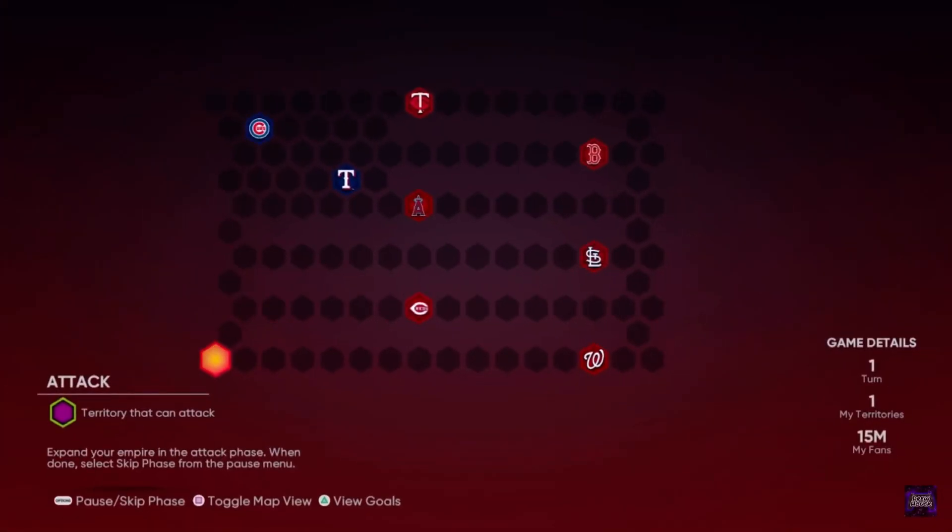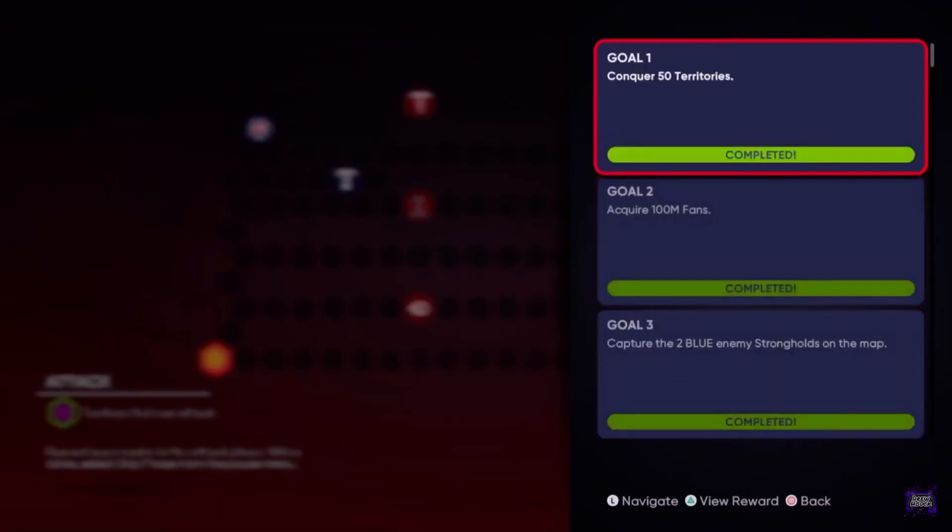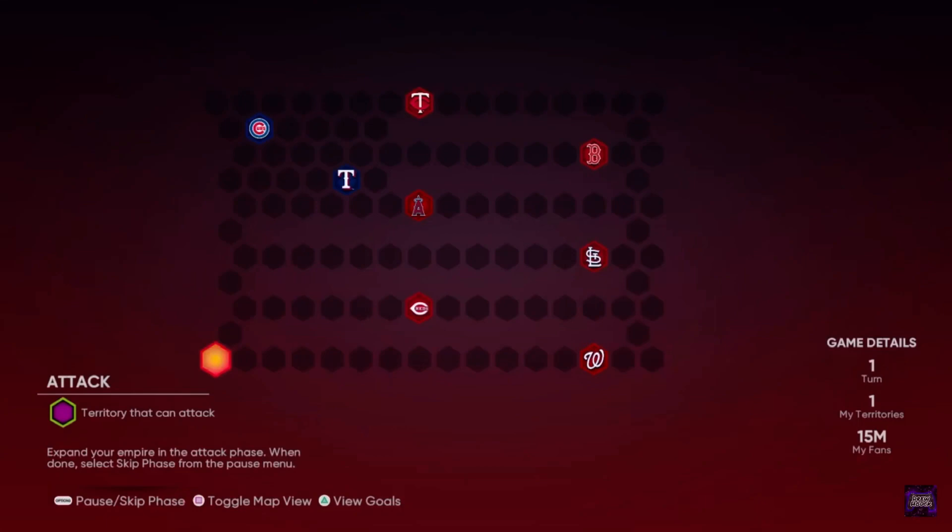Alright, what's up guys, welcome back to another MLB The Show 21 video. Today the 4th inning program just dropped, so the conquest for this 4th inning program just came out today as well, and I just completed it — as you can see I did all these goals over here — and I'm just going to show you where all the hidden reward locations are all across the map.